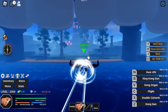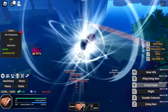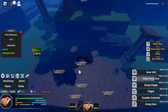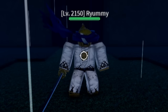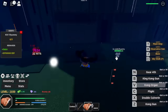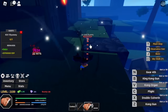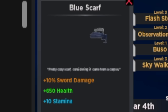Next stop is the Thriller Boat. Target is Skeleton — you need two skills to defeat them. You can also grind the mummies but they're far from the Quest Giver. The final mob here is a boss — Ryami, who you might know as Ryuma. You can get a sword or his accessory the blue scarf. We got the blue scarf: plus 10% sword damage, 650 health, and 10 stamina. This fruit with Gear 4 is really OP — like in the anime.